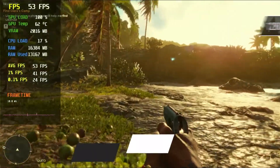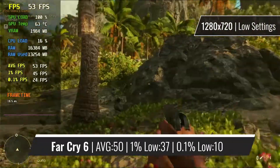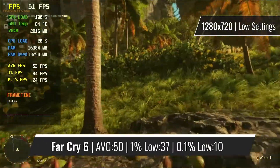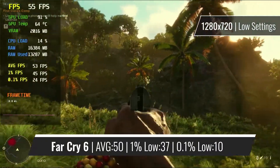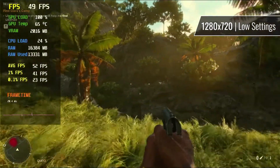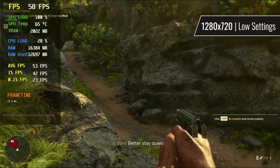Far Cry 6, on the other hand, needs quite some tweaking in order to get a fluid framerate. For the game to run nicely, not only do you need to turn down all of the settings as well as the resolution, you also need to set the FSR mode to the quality preset, giving you in return a nice average of 50fps. Regardless of the very reduced settings, in my opinion the game looks decent enough and I could play it this way without a problem.